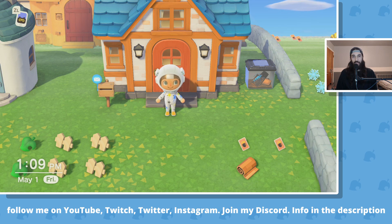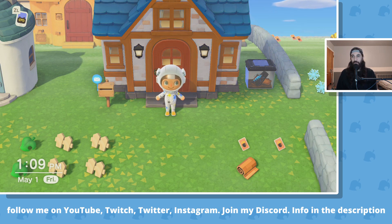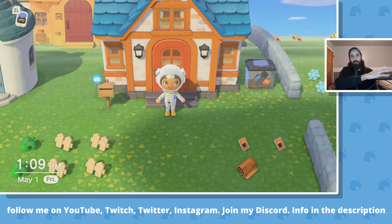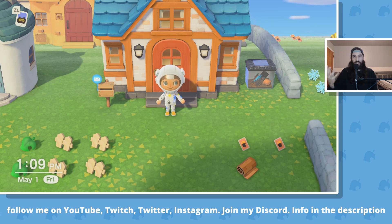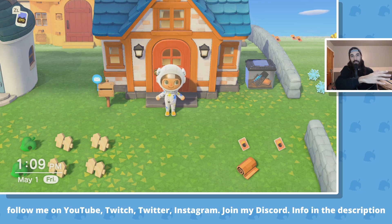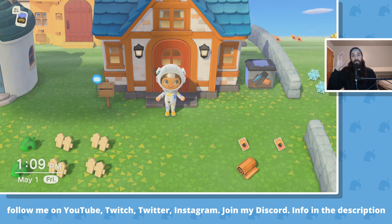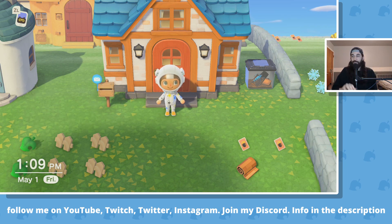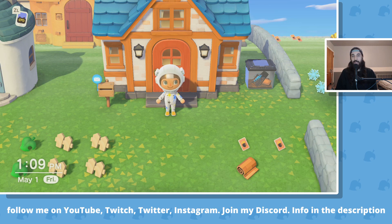First things first, I'm going to load up the game like normal — pay attention to the date, it is May 1st. What I'm going to do is time travel 30 days into the future. That is to maximize my chances of getting a villager with a thought bubble who wants to move. If you don't want to time travel, you don't have to — just play one day at a time normally until you get a villager with a thought bubble, and then follow along with the rest of the video. So for now, I'm going to time travel 30 days into the future.